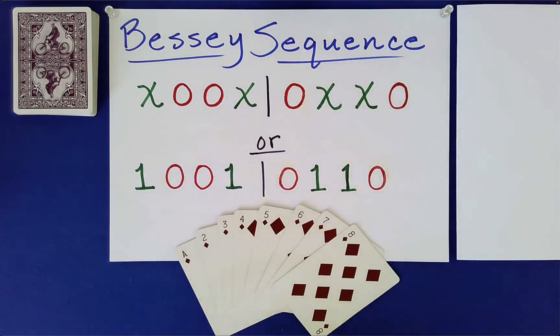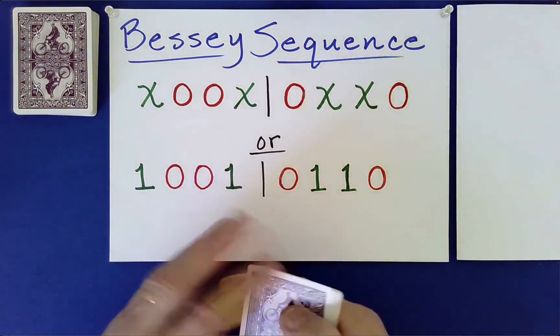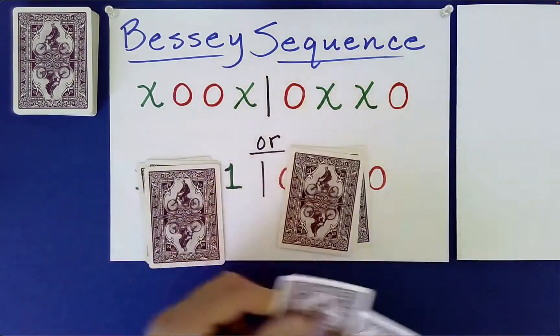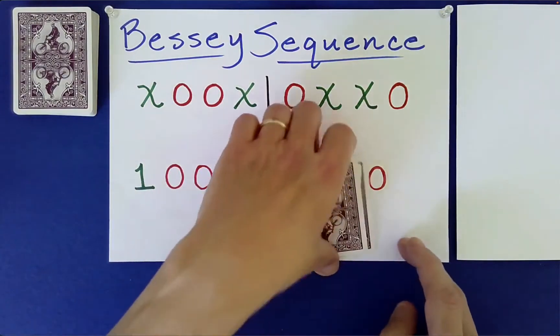So as you can see, we have aces through 8 of diamonds. Some of the shuffles we've already shown you include the LR shuffle, which is left-right with random stacking decided by the spectator.